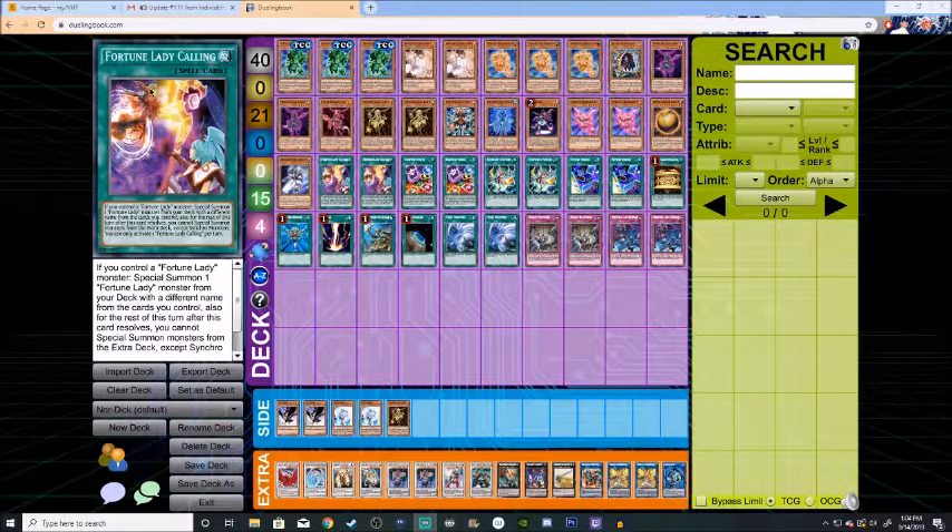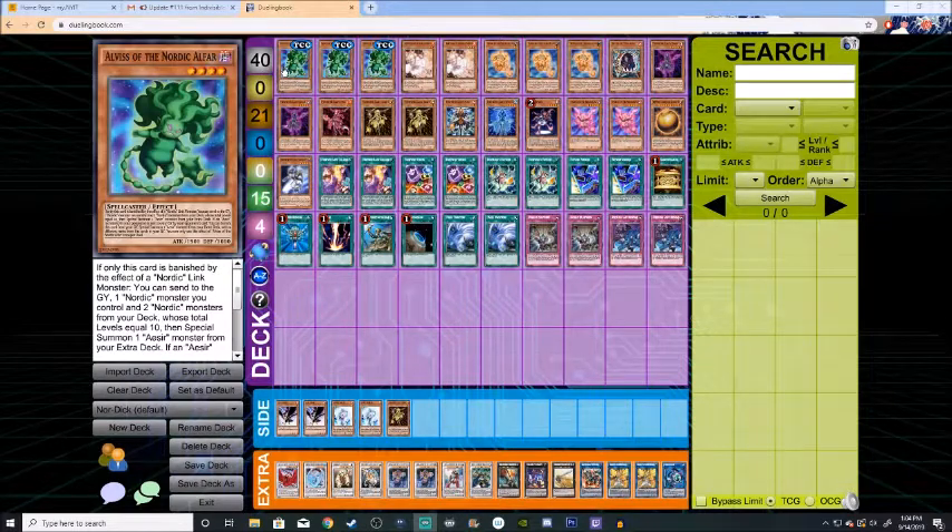We're going to go through all of the monsters. I have made previous videos for this specific deck, so if you want to see the progression, check out those other videos on the Artist with a Fro YouTube channel. To start with the monsters, we're running three Alvis of the Nordic Alfar. He's a basic spellcaster, level four, special summoned by the Link monster when you summon it. His ability: once he's sent to the graveyard, if you have a Nordic Aesir monster on the field and that monster is removed to the graveyard, you can banish him to special summon another Nordic Synchro — either Odin, Loki, or Thor from your extra deck — but only once per duel.